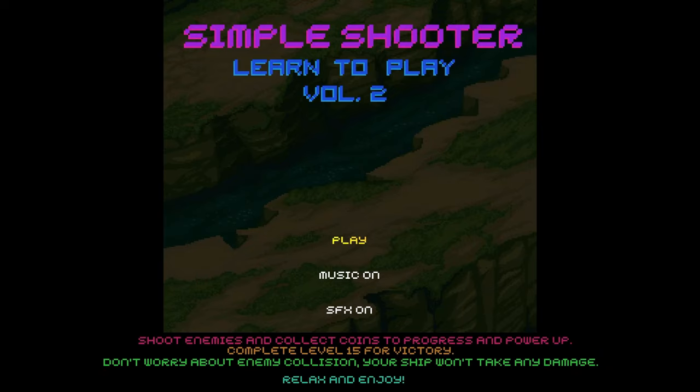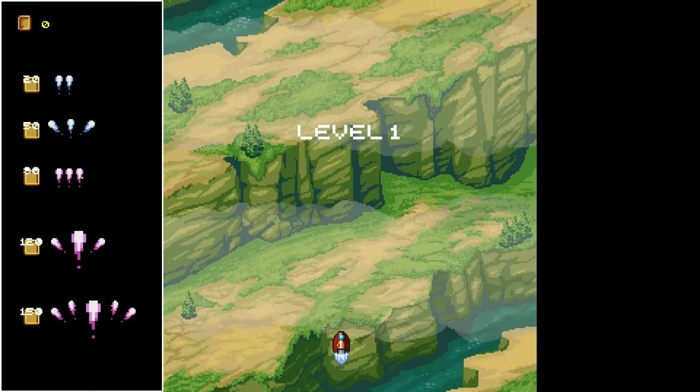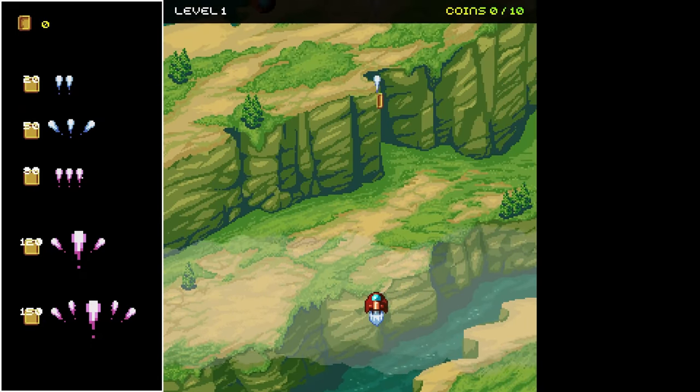Today, we've got another one from East Asia Soft called Learn to Play Vol. 2, A Simple Shooter, and you're looking at only a buck on the PlayStation Store with four total stacks.